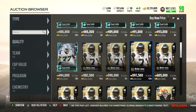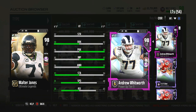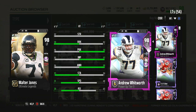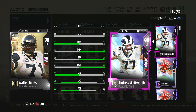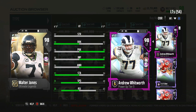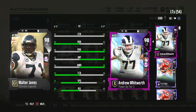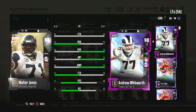Walter Jones is going for a little less than 600k right now. We're going to compare him to our Andrew Whitworth. Both of them are very good and both have Secure Pass Protector, but Whitworth does have that second chemistry of Pound the Rock which Walter Jones isn't going to have. Both of them have 97 strength. Walter Jones does have 92 run block and 96 pass block.